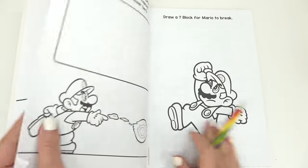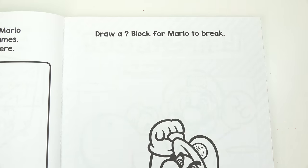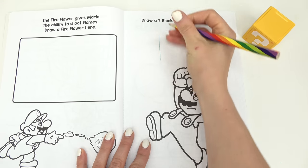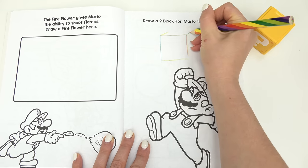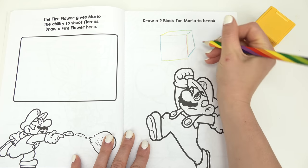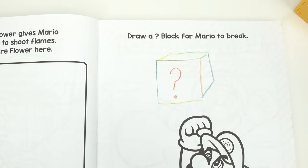He is a little scary, isn't he? Let's keep going. Draw a question block for Mario to break! Here is our question block — got my multicolor crayon so we're gonna use that. Let me draw a square and then I'm gonna make it look 3D, just gonna draw some lines right there and of course a question mark. Break!